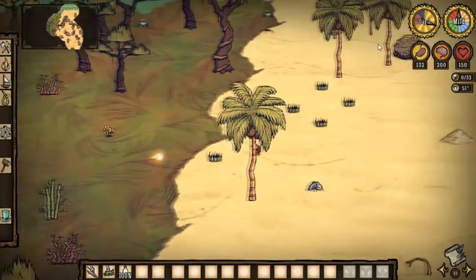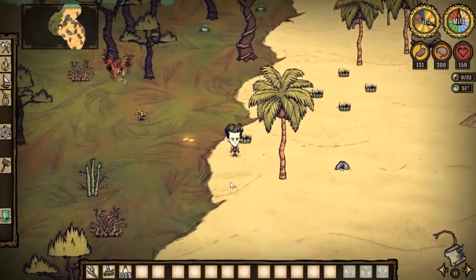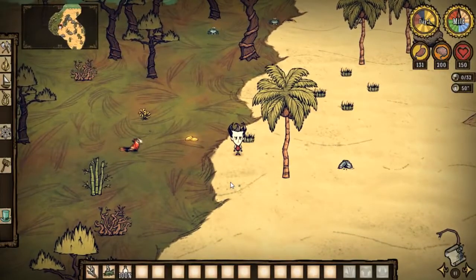This guide is about glitching the Boiled Lanterns in Don't Starve Shipwrecked, as you can probably tell by the title, of course.